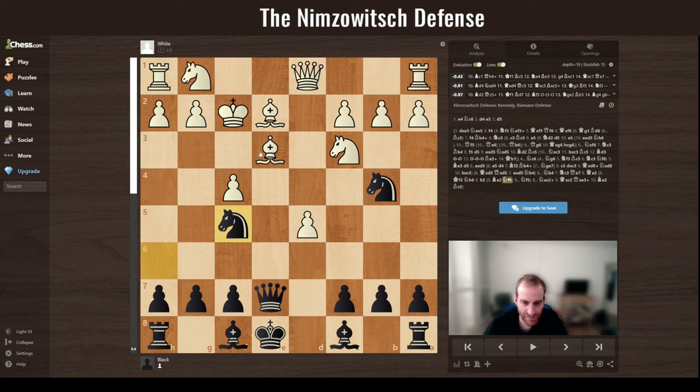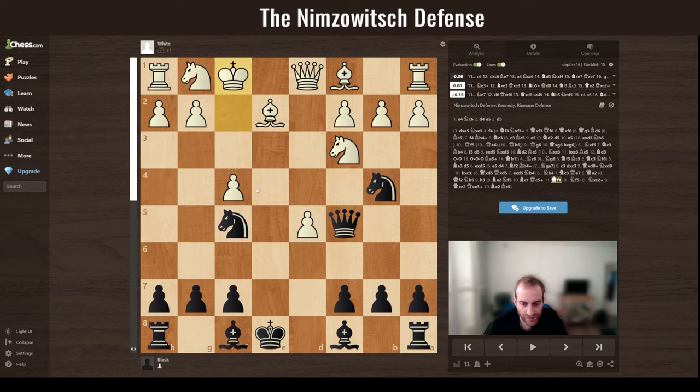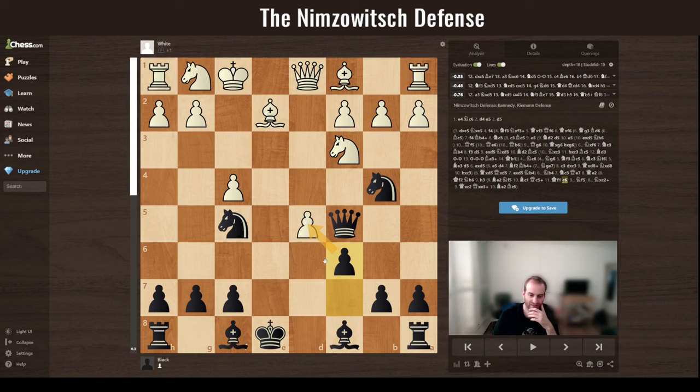If white moves back, you can deliver check and exchange, and you have many different options. You can keep the pressure with c6 to exchange the pawn and continue development after the exchange. You can castle queenside. You have a lot of options and you're totally fine, even better.